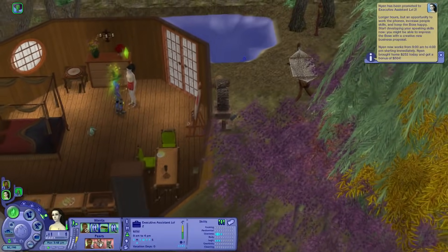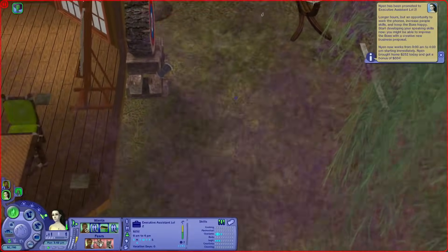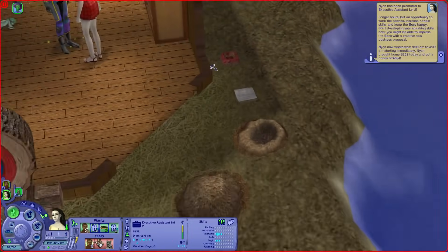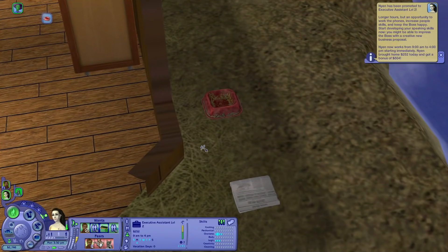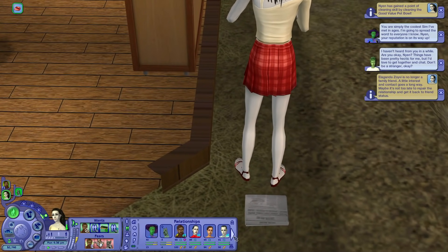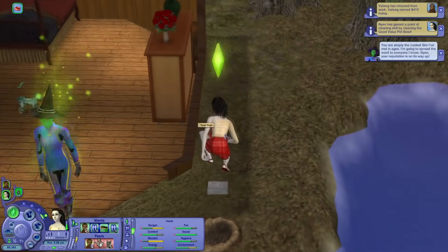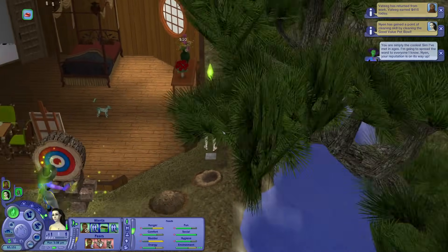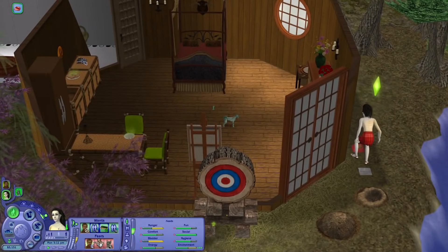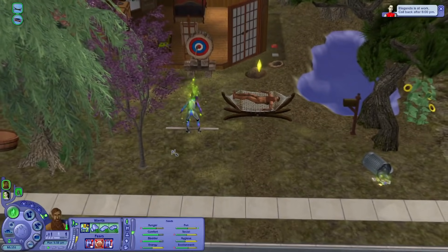Where is the bowl? From this perspective I can't remember where anything is. Why is the hammock here? But it's very, very dirty. Elaganda is no longer a family friend — why? Sisters, right? Maybe call her. Wow, that bowl was really dirty — it took her like an hour to clean it. Elaganda is at work? She works somewhere? Maybe I did that, yeah.